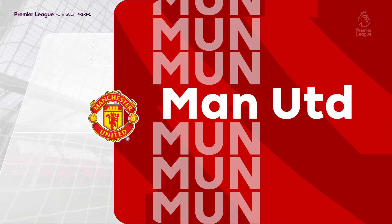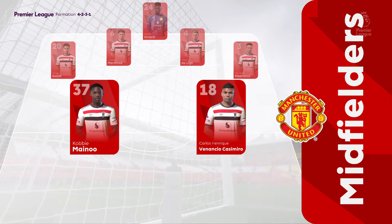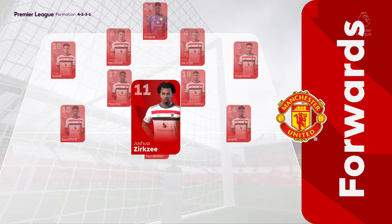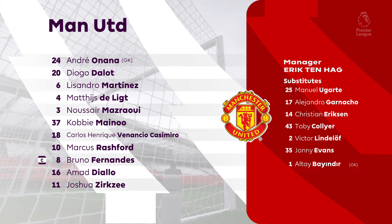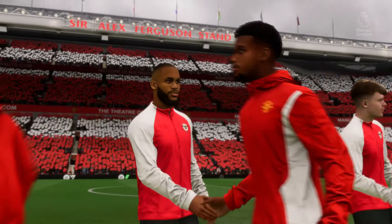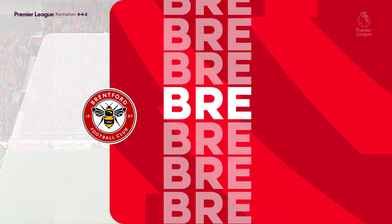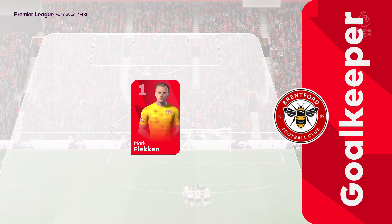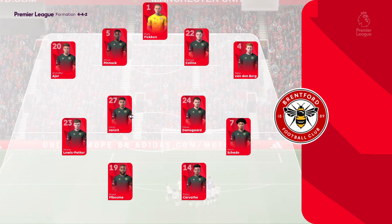The lineup for Manchester United: Andre Onana is the goalkeeper, Lisandro Martinez plays alongside Matthijs De Ligt in central defence, and rather than use a strike partnership they've gone with just the one player in attack. For Brentford, the 4-4-2 system relies on good combinations all over the pitch — the front two, the central midfield pairing, the fullback and winger, and of course the centre-backs. If you can get these combinations right you'll have a good team.